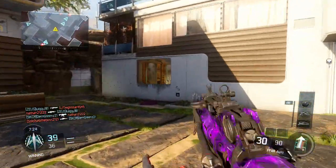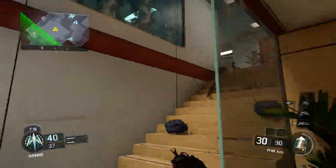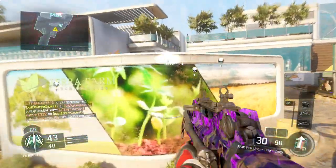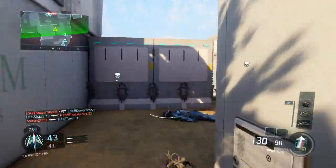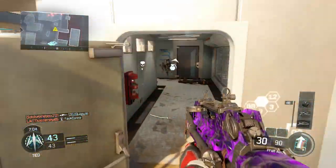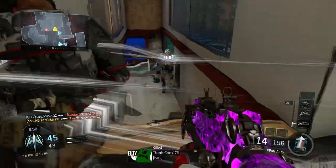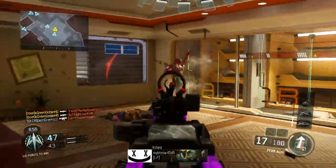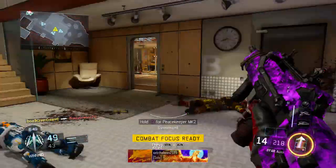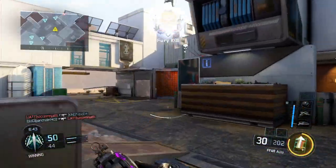In the first gameplay I was using the Afterburner setup on Fringe — an underrated map that plays really well in an advanced movement game. In the second gameplay I was using the Flak Jacket setup on Combine, where you're constantly running into nades, stuns, and all sorts of nonsense — so that's the anti-BS class setup right there.